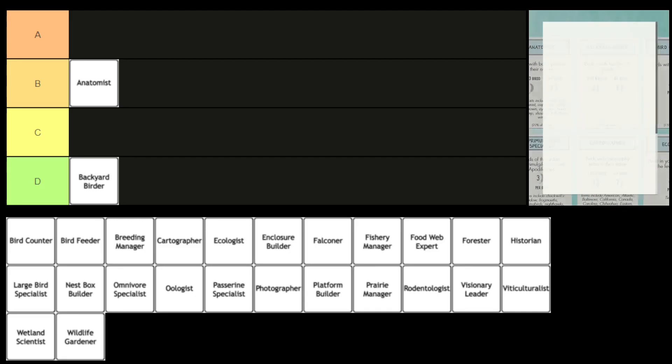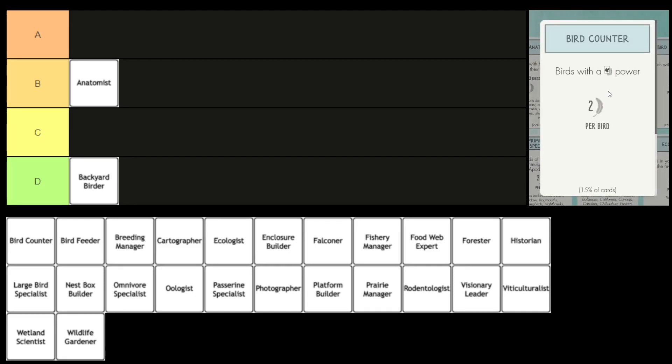Next, we have the Bird Counter. For this bonus card, you score two points for each bird that has a flocking power. This is pretty good and flexible — I like it. Absolutely. I really like this bonus card. I'd put it in A tier.